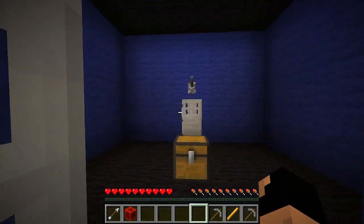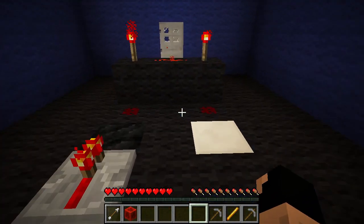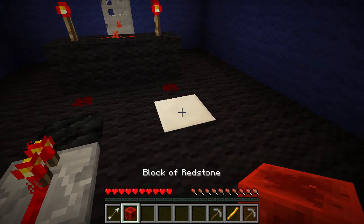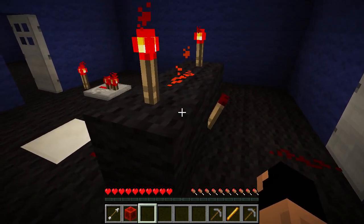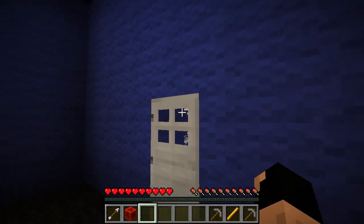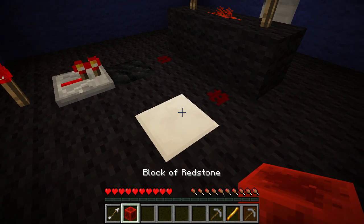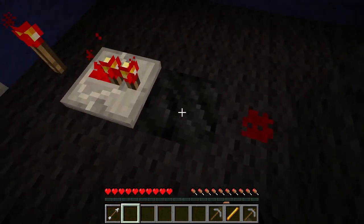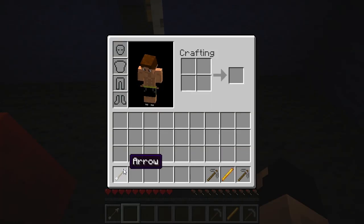Okay, so this one has a lever now. This is called an RS NOR latch if you didn't know. What needs to happen is both of these torches need to be turned off and then this torch will turn on and open the door. Clearly we need power here, so we'll run this power here - that turns off that torch. Now we need something to place here. Is there anything? No.